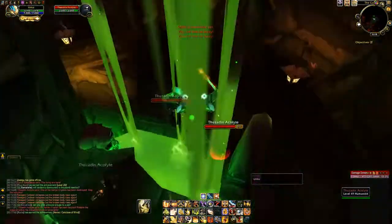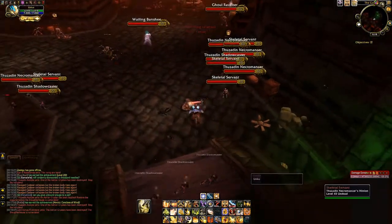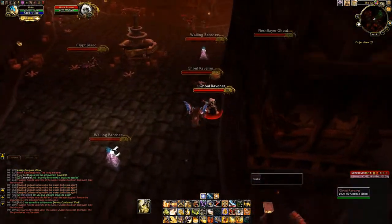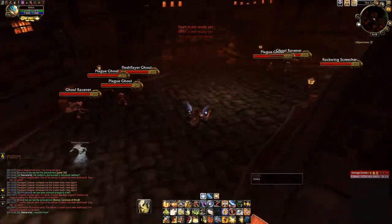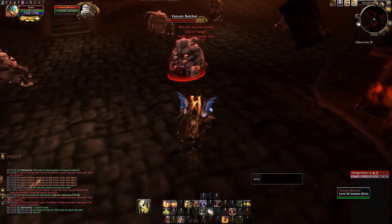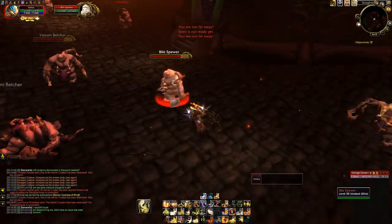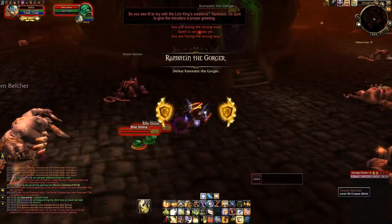Once all 3 ziggurats are down, run to the end of the instance. Kill all the abominations there, which will make the last ziggurat accessible and spawn a miniboss — kill him. Go to the left where there is a gate; loads of little minions will spawn, so AoE them down and head back to the ziggurat. Kill the 5 minibosses, run past them, and you will see Baron Rivendare. Kill him and loot him.